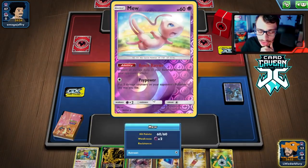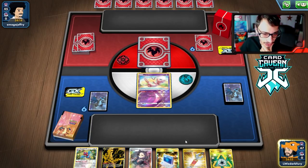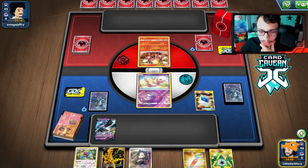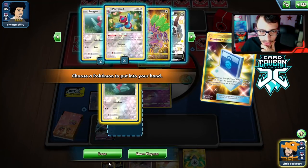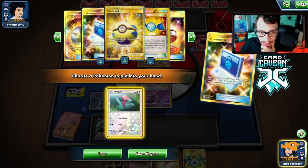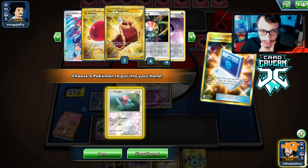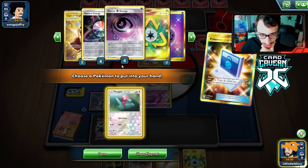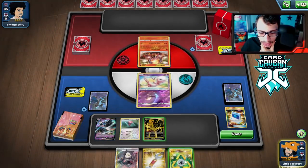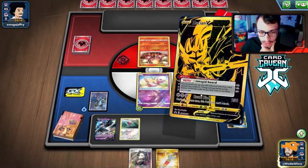We got Zacian to start, which isn't bad — we can Intrepid Sword from here. We did Mulligan a lot. We got Necrozma down. Checking the deck: we prized our Dedenne, one Rare Candy (so only two accessible), both Power Plants are in hand, two Marnies prized, an Air Balloon prized, and a Cape prized. We can attach to the active and just do Psi Power — that could be relevant for Special Laser.